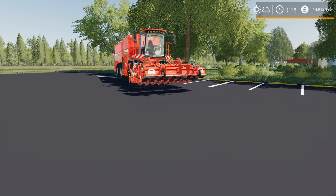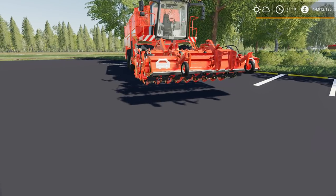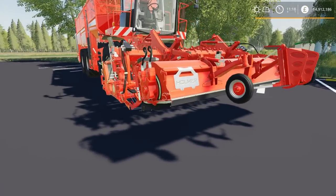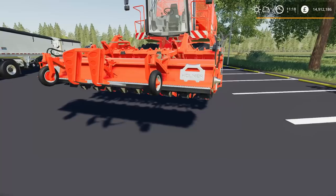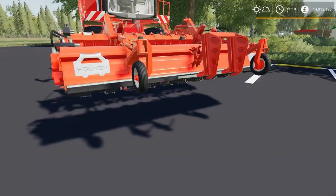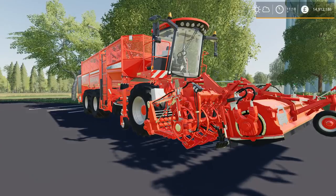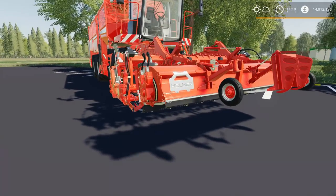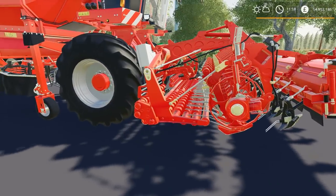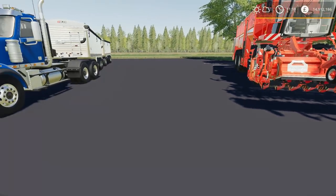Number one, we have the Homer HR9 header. I thought we had two headers yesterday that were being tested, it seems like only one of them was released for the Homer. This is the HR9 header, it is a 4 meter beet header. We have a 5.4 meter header already in the store, so I don't know if I'm going to use this very much. This one's only 4 meters — we do have the 5.4 meter already still in the store if you want to go with the bigger one.